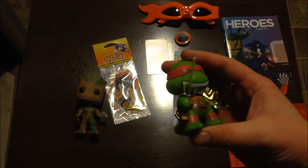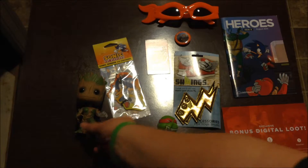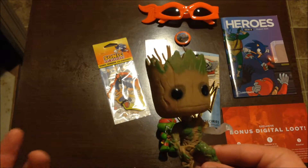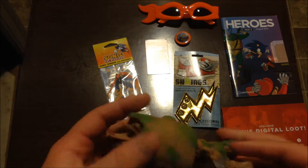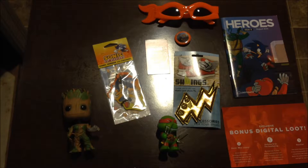So just to recap: we have the Ninja Turtle glasses, the really cool ooze action Raphael — I like that a lot — the exclusive glow-in-the-dark Groot, I'm assuming his hand and maybe the moss glows on him, either way it's cool. We got the air freshener, the magnet, the pin, the Shwings, obviously our August magazine and our bonus digital loot. Great monthly, great again.